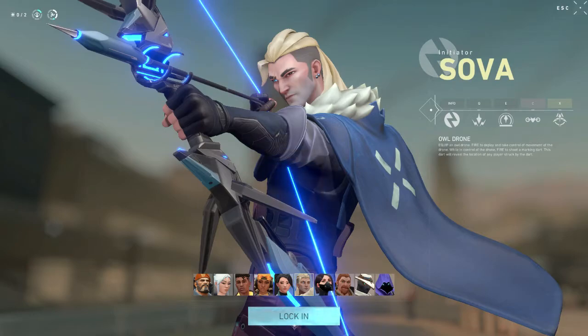You can mark a defender or attacker with a bolt to have more information on them. Then his X is basically just giant electric arrows that shoot through the map. Pretty, pretty dope. So let's check him out.